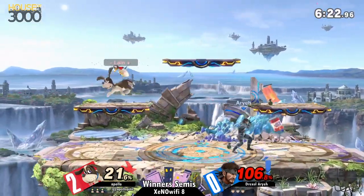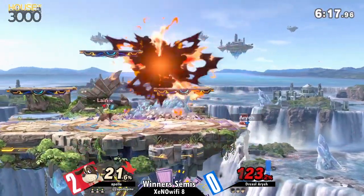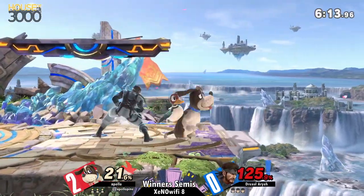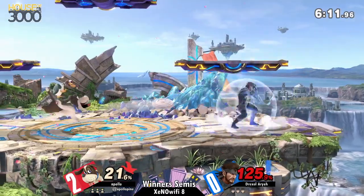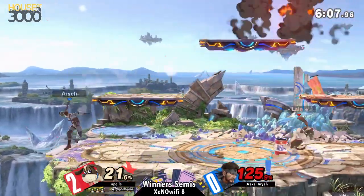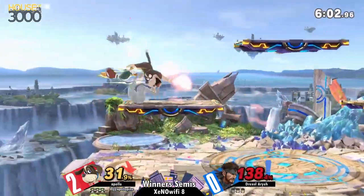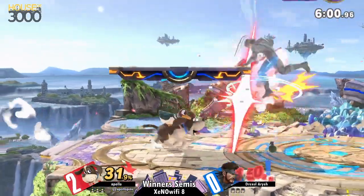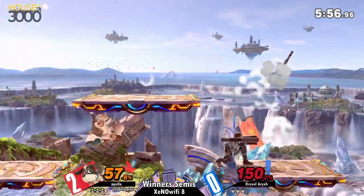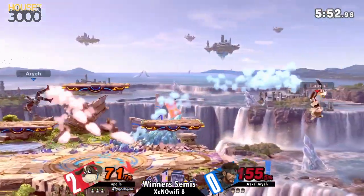You can't really underestimate the value of just letting something breathe for half a second. Apollo is assessing the situation, and Arie let it breathe for just like half a second and was able to retain his control over the situation. That's really important — especially when you're fighting a zoner or playing a zoner — knowing when you have control, when you're about to lose it, and what times you should just wait for things to kind of develop and then keep taking advantage.